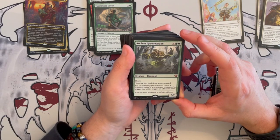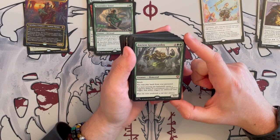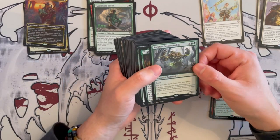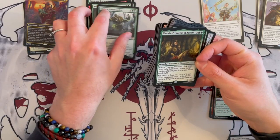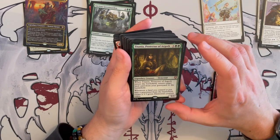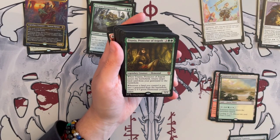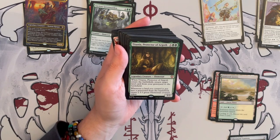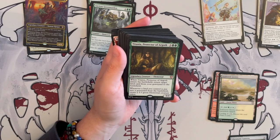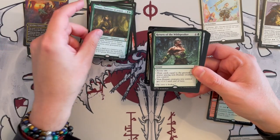Ancient Green Warden is a 5/7 elemental that costs six. It has reach, you may play lands from graveyard, and if a land entering your battlefield causes a triggered ability of a permanent you control to trigger, that ability triggers an additional time — very, very synergistic. And don't mind the cost because you're going to be ramping a lot. Titania, Protector of Argoth, is a 5/3 elemental legendary creature that costs five. When it enters the battlefield, you return a target land card from graveyard to the battlefield. And whenever a land you control is put into graveyard from the battlefield, you get to create an elemental creature token — very synergistic.